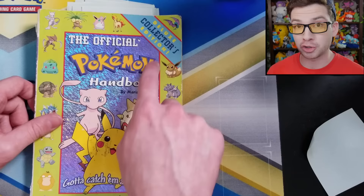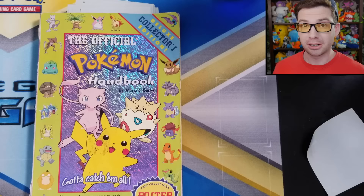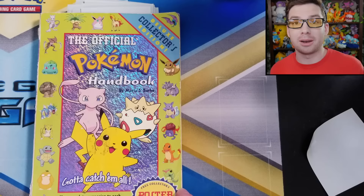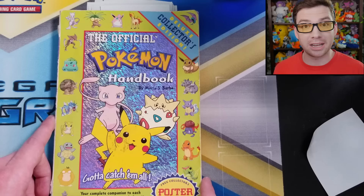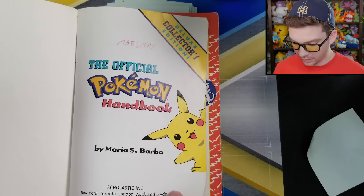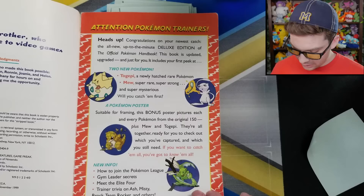Now here is the next handbook: the Official Pokemon Handbook Deluxe Collector's Edition. It has Mew and Togepi. I genuinely have no memory of how I obtained it — I got it used, and I had it in college but don't know when I got it before that. I don't know if my brother got it or if a friend gave it to me. I think the former owner might be Matt, so Matt, if you're watching, thanks for the book. Also by Maria S. Barbo — so Maria got to be the Pokemon handbook person and royally screwed up the Gen 3 one. We'll see how she does in this one.